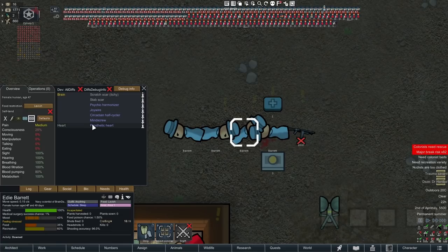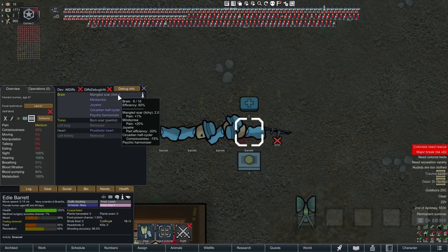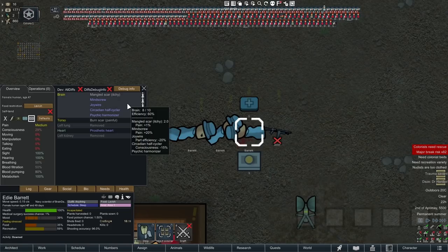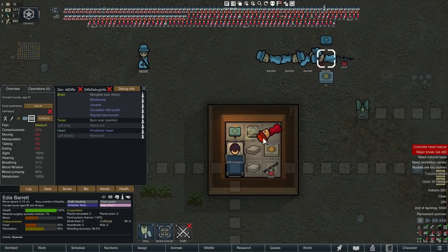The 70 percent brain damage pawn was trickier — it took the joy wire, circadian half-cycler, mind screw, and a prosthetic heart just to drive them below the threshold. The prosthetic heart just barely took them over the line. The 80 percent brain damage pawn required even more: joy wire, circadian half-cycler, mind screw, prosthetic heart, plus removing a lung and a kidney to affect blood pumping, filtration, and breathing — and they needed existing scarring on top of that. Converting 80 percent brain damage pawns is not really feasible; 50 percent is easiest.